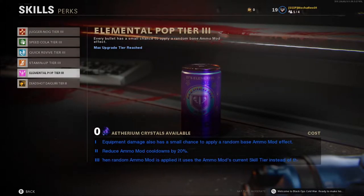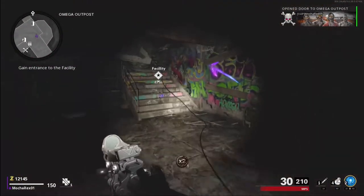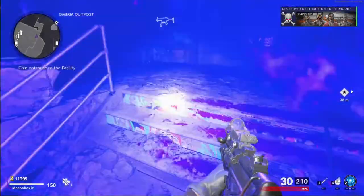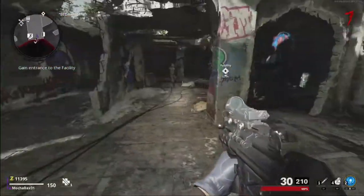Next up, we have Elemental Pop, which will give a random ammo mod effect to your shots — we will discuss ammo mods in the Pack-a-Punch portion. Lastly, we have Deadshot Daiquiri, which will lock onto the critical location of an enemy when you ADS and will remove Scope Sway. From Spawn, you will find Stamina up in the top bedroom area on the right side across from the door that you're about to buy.